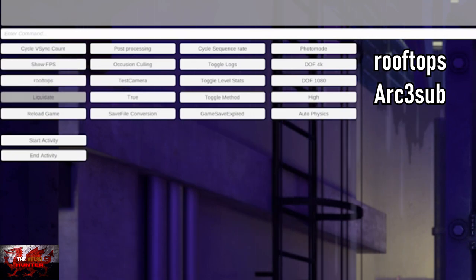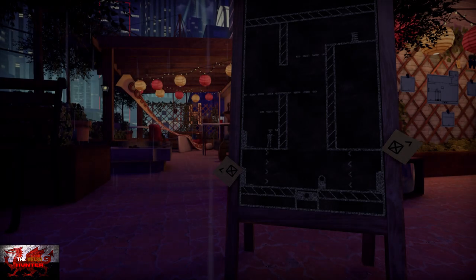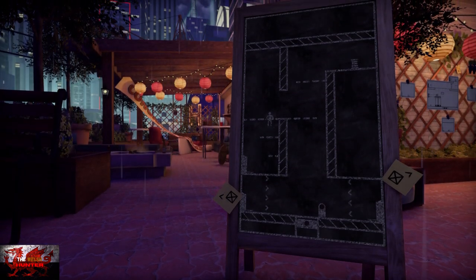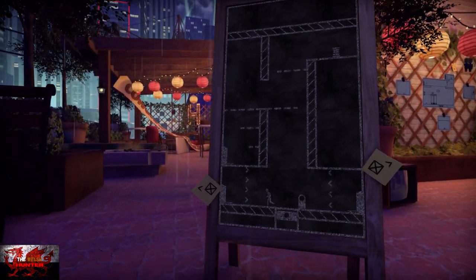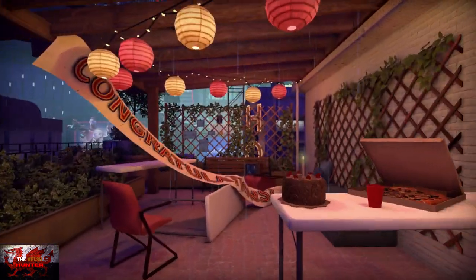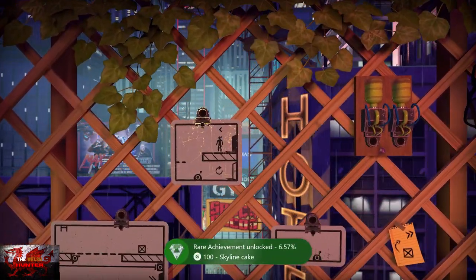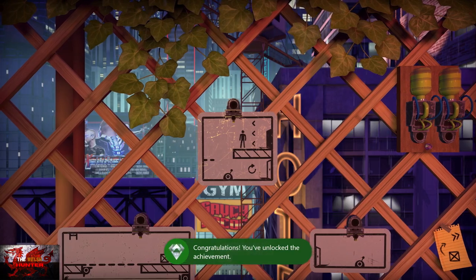Next up it's Rooftops again and Arc 3 Sub. So, Rooftops and Arc 3 Sub — Reload your game. We're just going to need to do a tiny little bit of movement. When we begin, jump up, jump up, go to the right, drop down with Down and B button, go to the left, and the Skyline Cake achievement should unlock there.